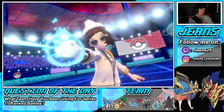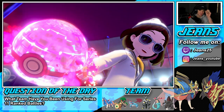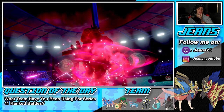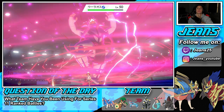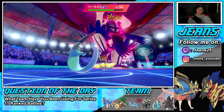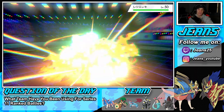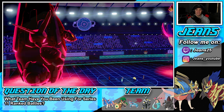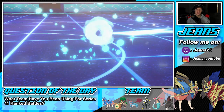He's going to end up Dynamaxing — show me the Regieleki. Actually it is going to be Urshifu, so we should be able to outspeed and get off our Breaking Swipe unless Regieleki is going to take out my dragon. We still have Zacian in the back, which is huge. Max Guard is going to come out here — if he's going for a water move that's going to negate a lot of damage. Hopefully it's not sashed — it's not! That's huge!